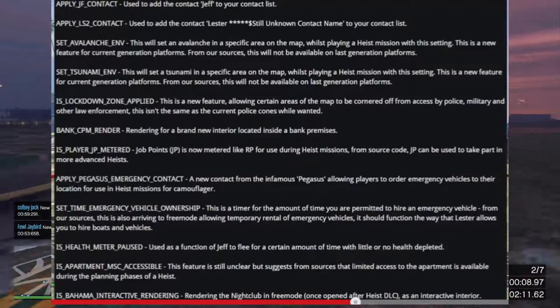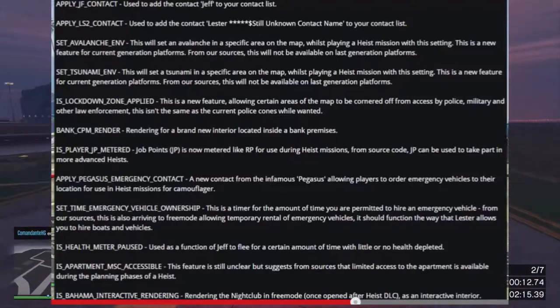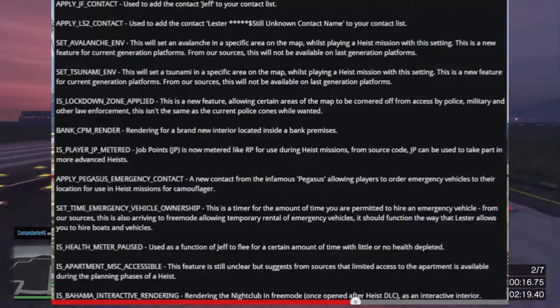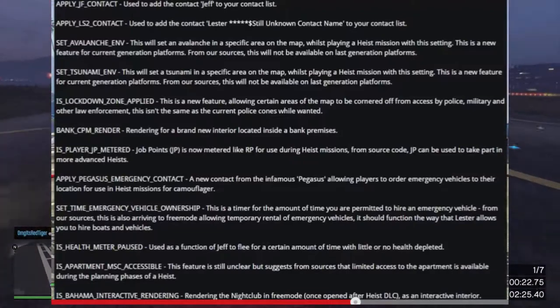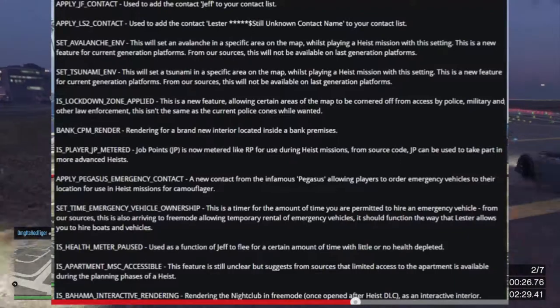Number four: 'Lockdown Zone Apply' — this is a new feature allowing certain areas of the map to be cordoned off from access by police, military, and other law enforcement. This isn't the same as the current police wanted system — it's probably like big armored blockades, like the ones on the Liberty City bridges.